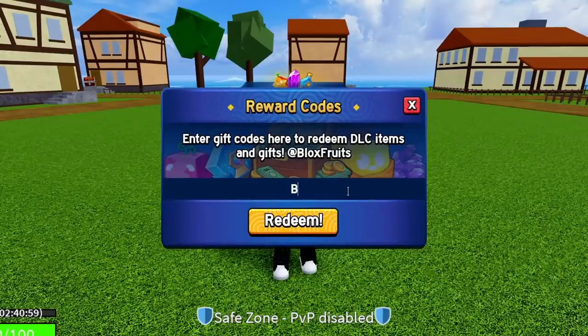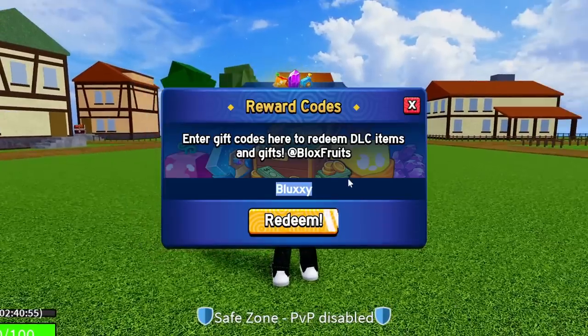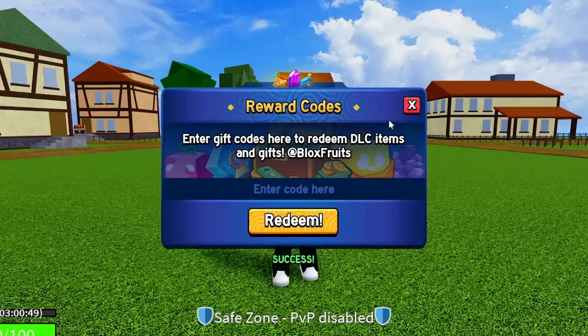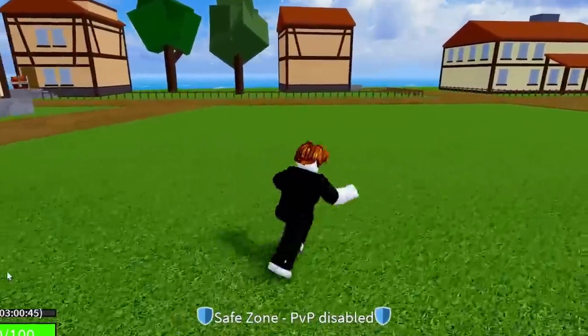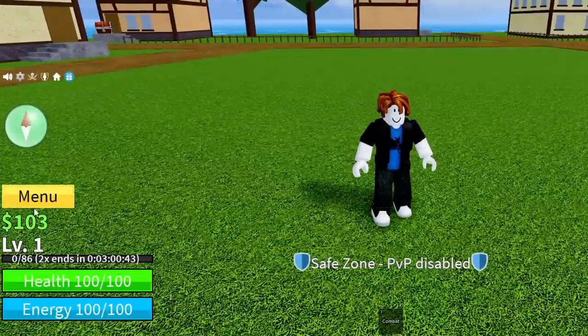The next code is BLUXXY — B-L-U-X-X-Y. If you've already redeemed these codes so far, I do have new codes at the end. Go ahead and redeem BLUXXY — success, it's working. We're now at three hours of double XP total.